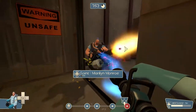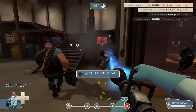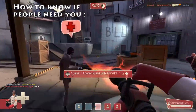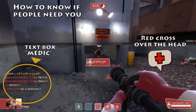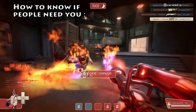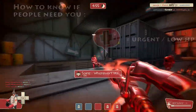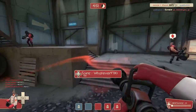Some of you might be thinking: how do I know if people need my help? Well, it's simple. If you don't have enough time to check by yourself, players have the possibility to call for a medic. It will display a message in a text box and a red cross icon over the person in need of help. If the icon is all red, it means that person is really low on HP and requires your full attention quickly. Open your ears and your eyes to react fast to friends and enemies around you.